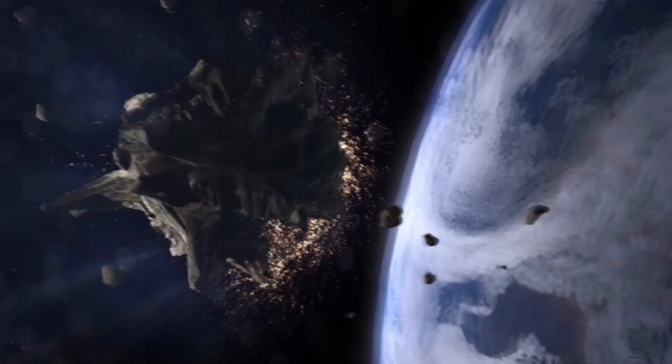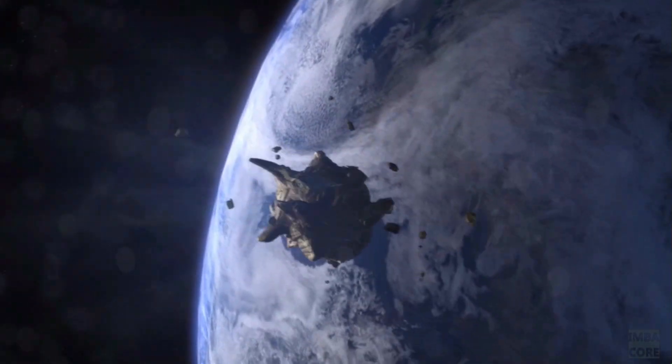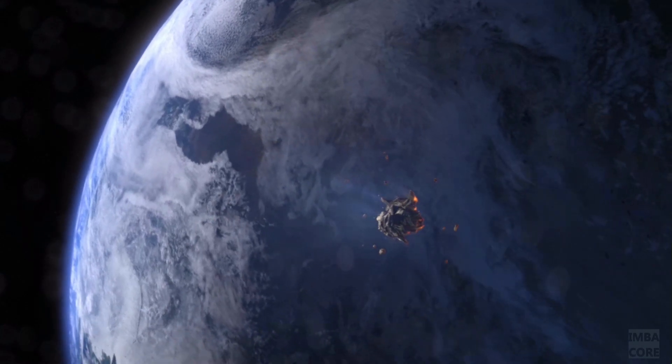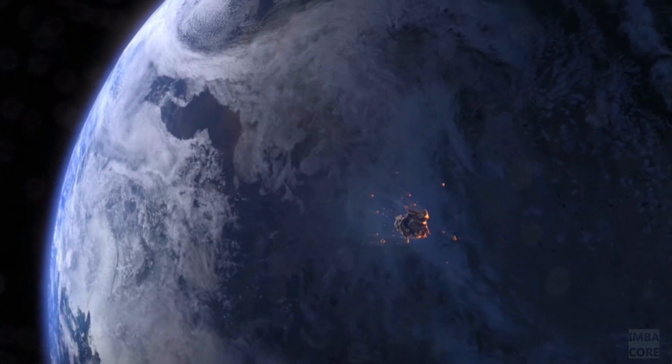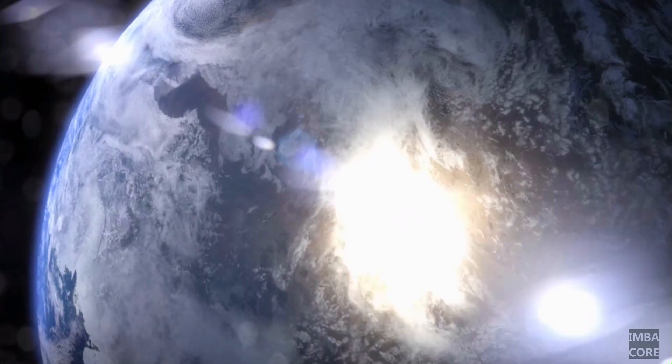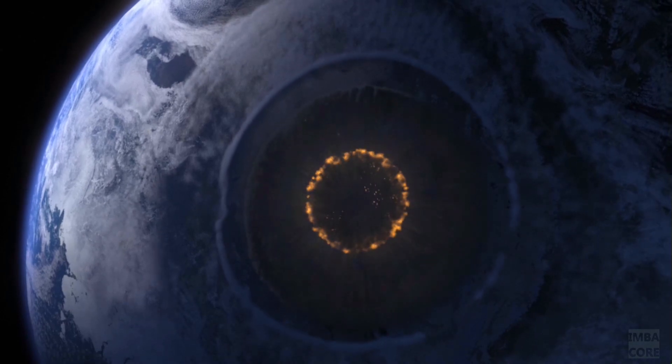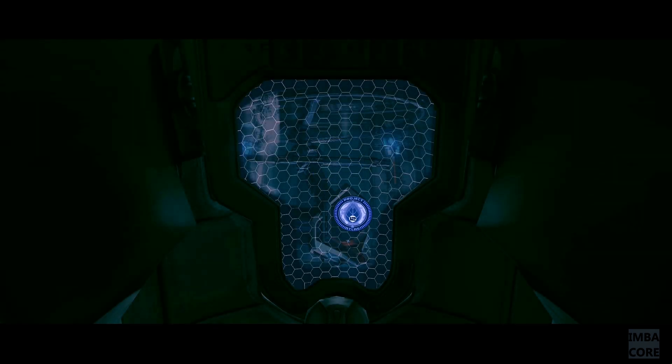Rage tells the story of an earth ravaged by an asteroid impact. In the game's onset, you emerge from an arc — one of the scores of massive underground metal spheres designed to protect mankind's elite. The plan was to preserve scientists, leaders, and military personnel in numerous arcs and then rebuild civilization several years after the asteroid hits the planet. Unfortunately, something goes wrong and the timing of your arc goes haywire. You emerge several years late among the rest of humanity's remnants.